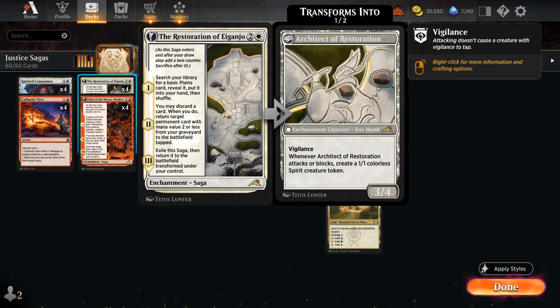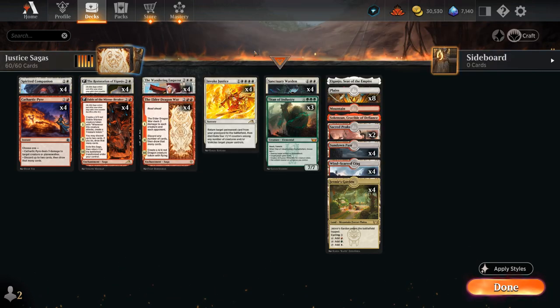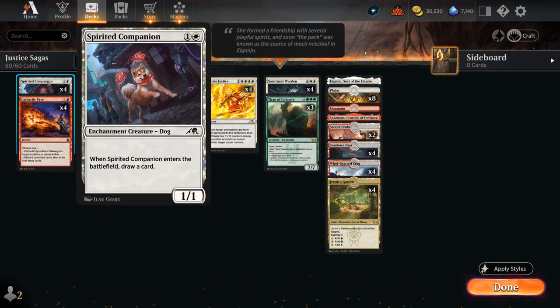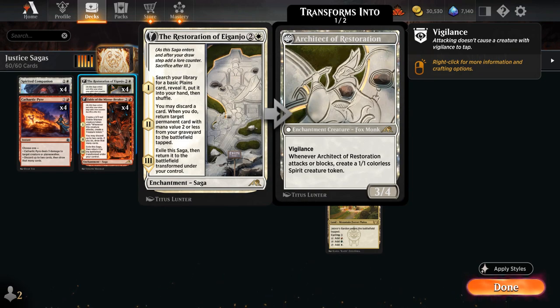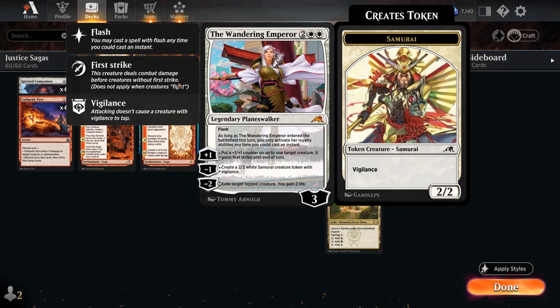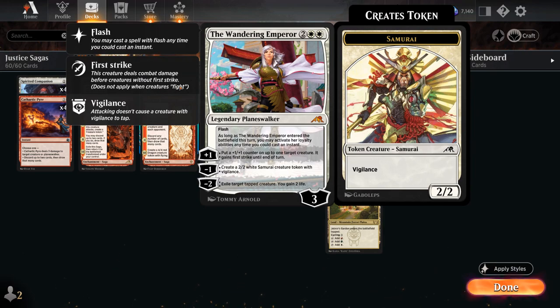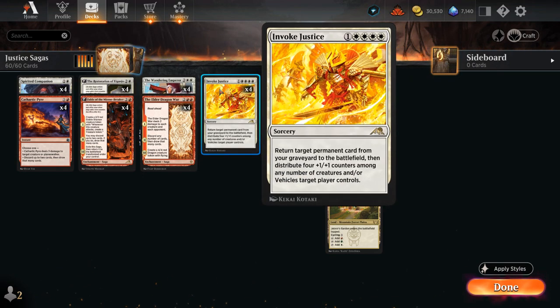Besides Fable of the Mirror-Breaker, we also have Restoration of Viganjo, which has a ton of useful modes. It starts by finding a Plains to make sure we can cast Invoke Justice, then on Chapter 2 we can discard a card to bring back a permanent with mana value 2 or less from our graveyard to the battlefield tapped — helping us ramp by discarding a land and putting it in play. We can also use it as a discard outlet for Titan or Sanctuary Warden, bring back a Spirited Companion for free, and it eventually transforms into the Architect. At four mana, we also have Wandering Emperor, which can exile larger tapped creatures with the minus-2, gain some life, and we can also bring it back with Invoke Justice as a powerful permanent.